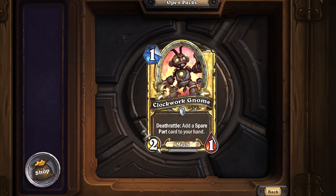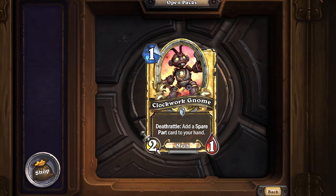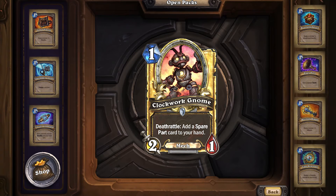In constructed, it's meant to be played in fast, aggressive mech decks where playing a mech is advantageous, but there are a lot better options. The next card is also a mech: Clockwork Gnome, which has a deathrattle that adds a spare part card to your hand. Its stats are comparable to Leper Gnome or Abusive Sergeant — a one mana 2/1 — which is good. It's also a mech, and the deathrattle is fairly nice.